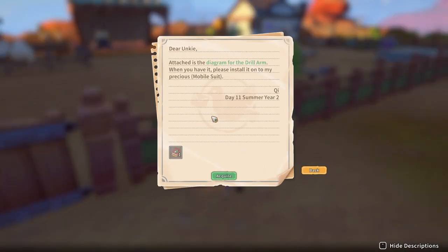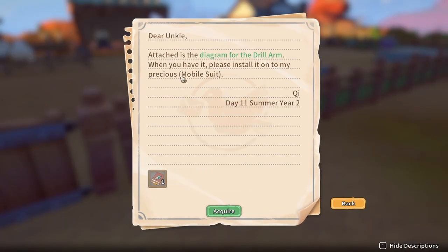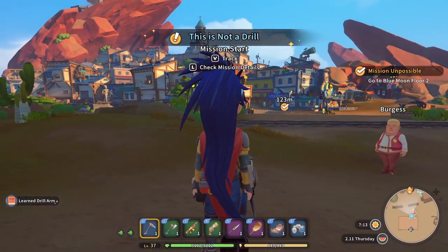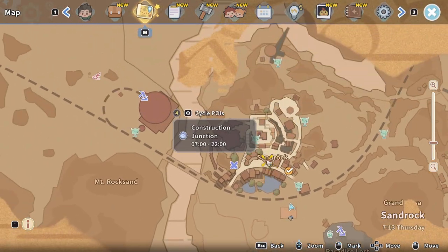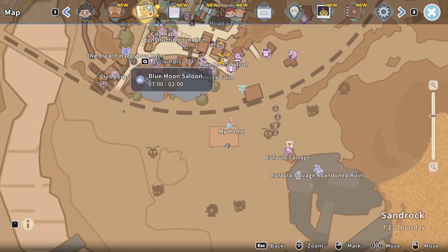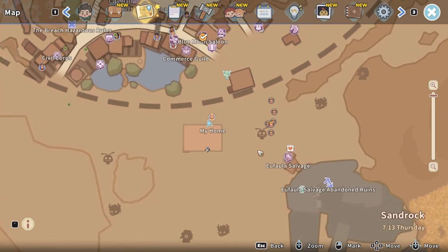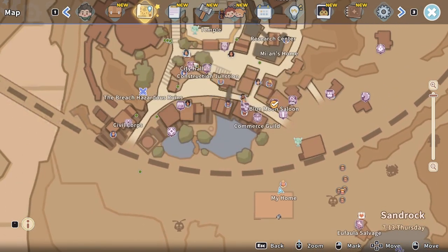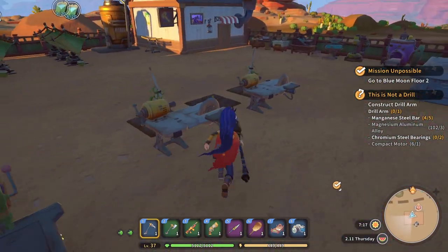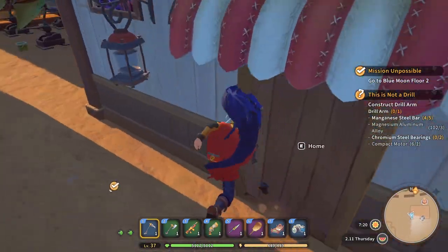He attaches the diagram for the drill arm - when you have it, please install it on my precious mobile suit. Here's the deal: I wanted to go to Construction Junction today and work on the house, but I feel like I have a lot of other very exciting things to do. The good news is that if I go to Construction Junction - oh, I need to check something out because we bought this yesterday.